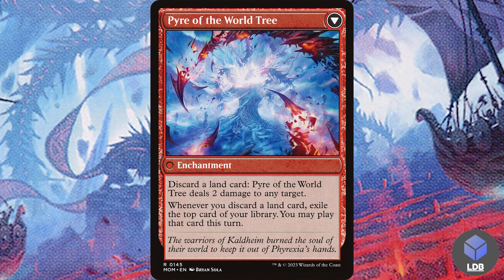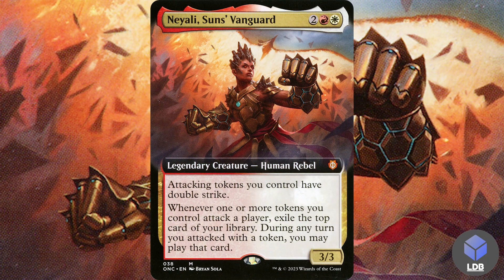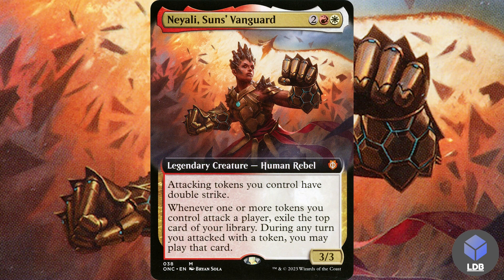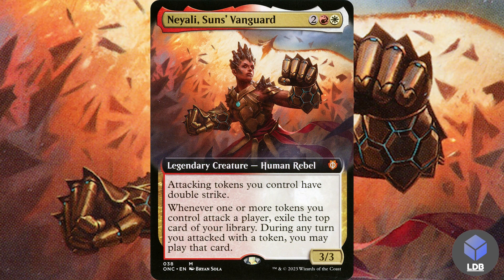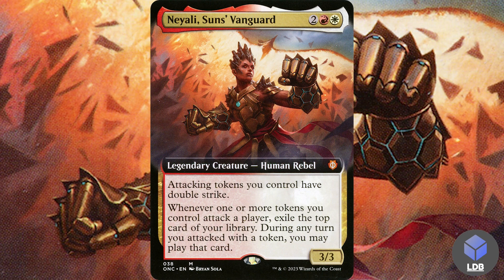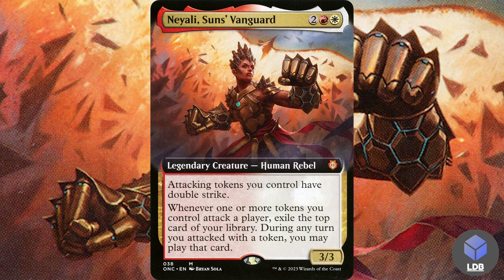Next we've got some cards that buff up our thopters to help close out the game. First is Naali, Sun's Vanguard — two, a red, and a white for a 3/3 human rebel. Attacking tokens you control have double strike. Whenever one or more tokens you control attack a player, exile the top card of your library; during any turn you attack with a token, you may play that card. Both abilities are really good — double strike is insane value, and the exile trigger just gets us more thopters.